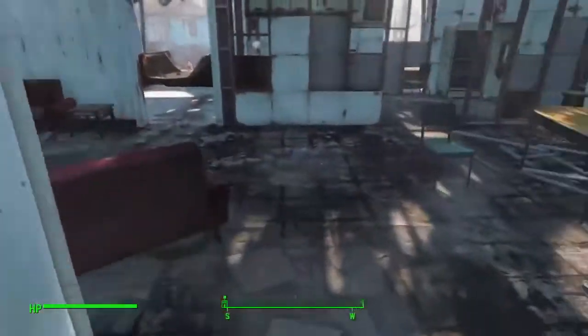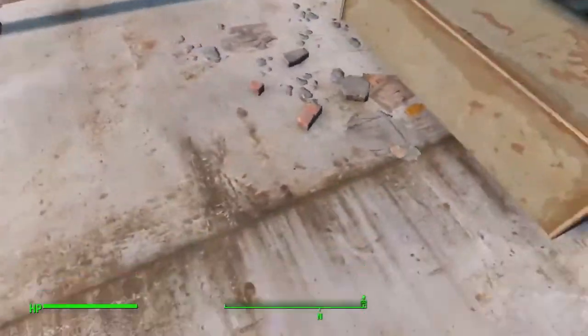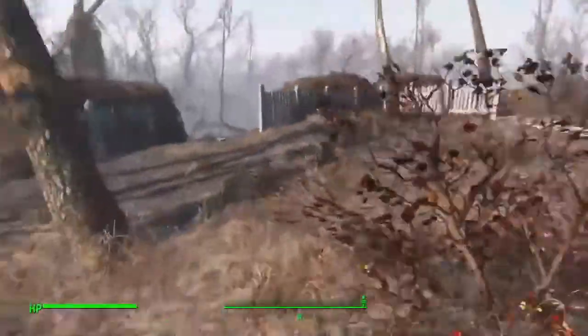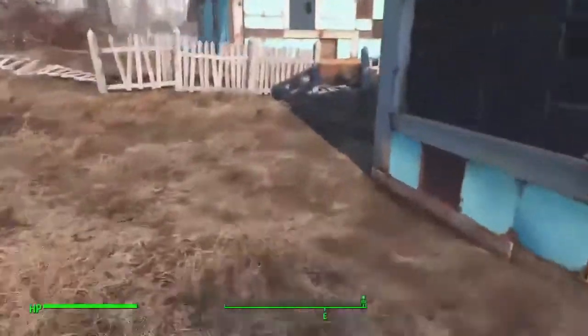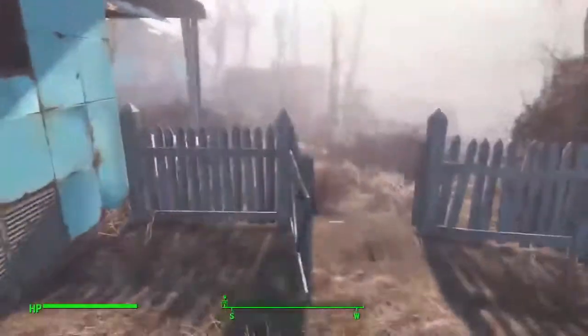Empty bathroom. Nothing in here. Anything out back? We got a broken barbecue. Another dog bowl. You might want to keep track of dog houses — who has them, who doesn't. Because there is a dog partner in the game, and where he ends up is usually wherever the dog house is.